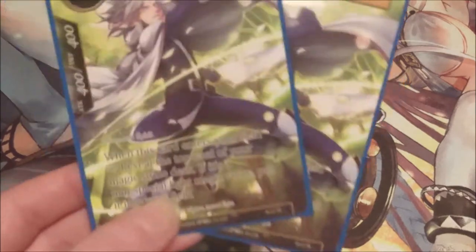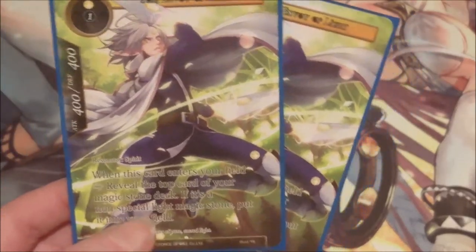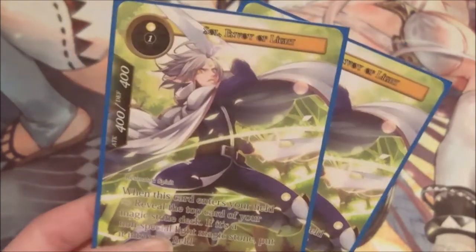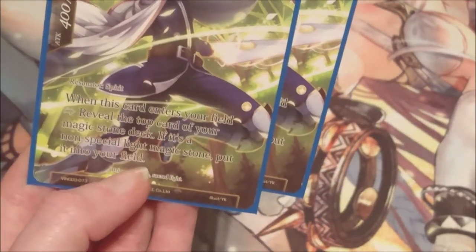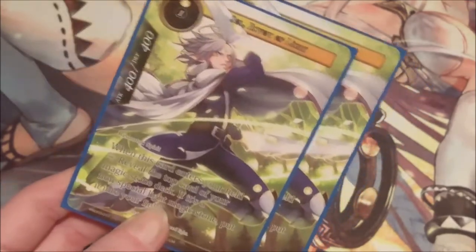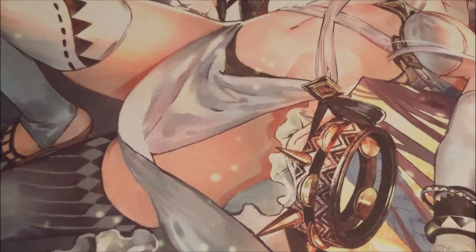Funnily enough this one's not a fairy tale, but we're running two copies of Sol, Voice of Light — and get it, 'Sol,' so... anyway — the sole reason is that we're running mono light, meaning we can ramp up with our light stones. He's a two-cost, one light and one void, 400/400. His effect is that when this card is revealed, you reveal the top card of your magic stone deck, and if it's a non-special light magic stone you put it into your field.